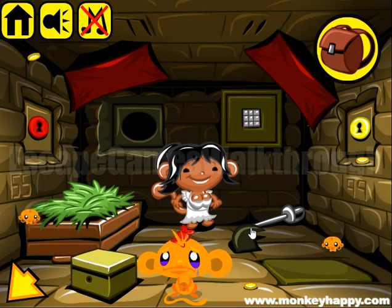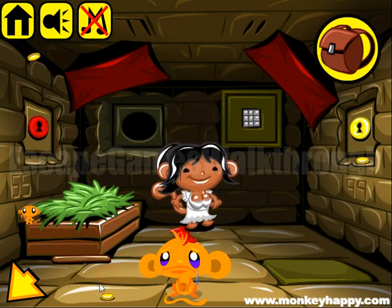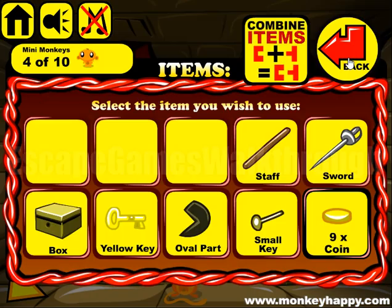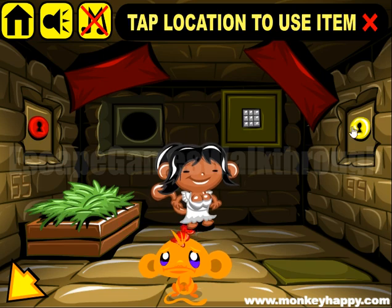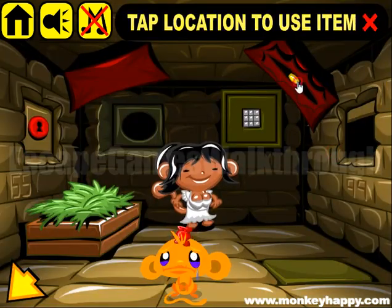Let's go inside the castle. Here's his beloved one and she wants 20 coins. Next we have a yellow key to open this door and get the coin. We have a sword to cut these banners.